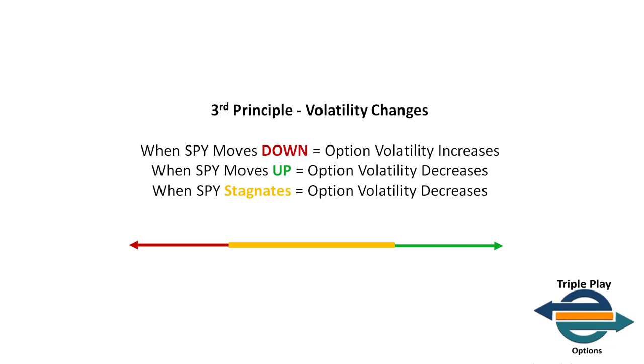This only works this way with any stock market index option — OEX, SPY, QQQ, IWM. This is not the rule of thumb for individual stocks. Since most of my trades are in SPY, this is where it's important. Here's how volatility works: when SPY moves down, option volatility increases; when SPY moves up, option volatility decreases; and when SPY stagnates, option volatility also decreases. You have to understand this if you're going to trade option strategies in SPY.